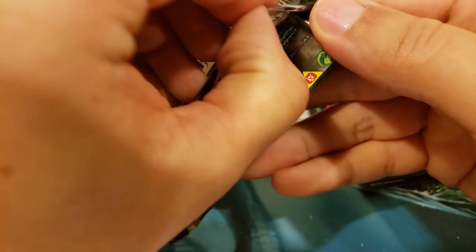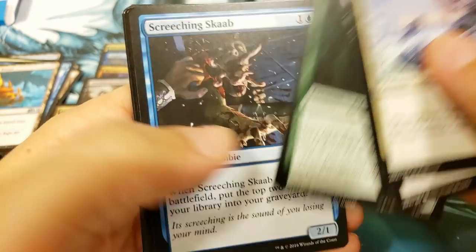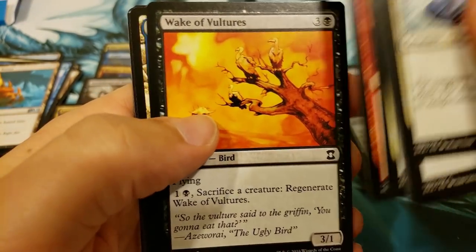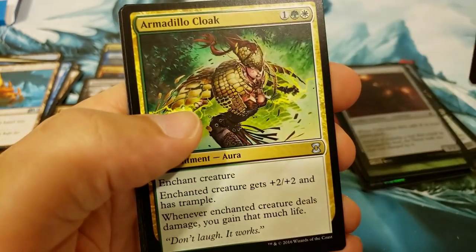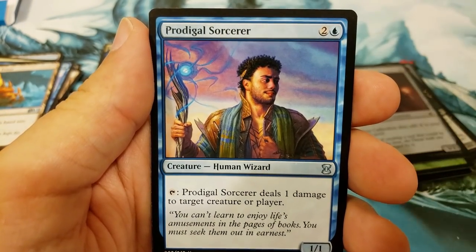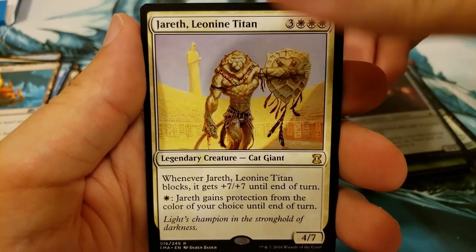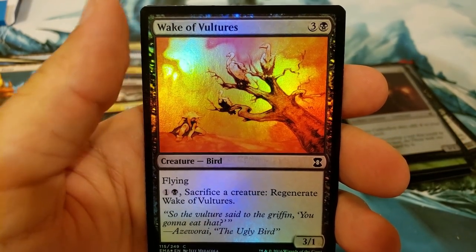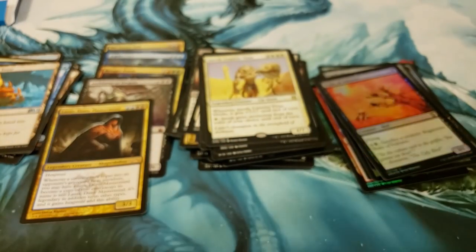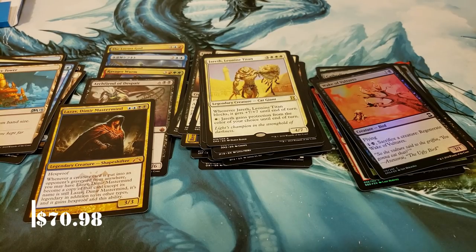We got to bring it home here with Eternal Masters, otherwise I'm going to have to throw in some pity cards here for Tim. That's how it goes — sometimes the packs are good, sometimes they're not. Tragic Slip, Armadillo Cloak, Wall of Omens, and Jareth, Leonine Titan. And our foil is a Wake of Vultures. Not going to lie to you, Tim — that was pretty rough. I think we're going to have to throw in some kind of bonus here for you.